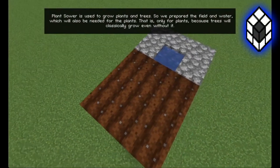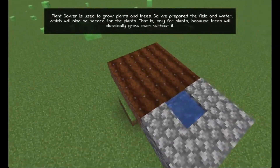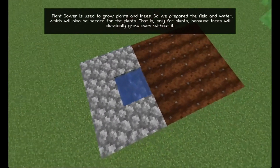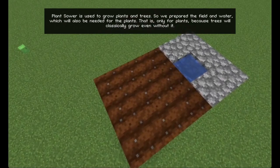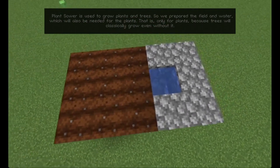Plant sower is used to grow plants and trees. We prepared the field and water, which will also be needed for the plants — only for plants, because trees will classically grow even without it.